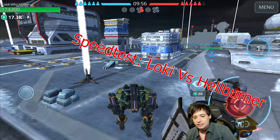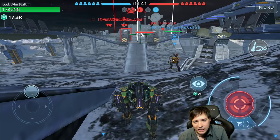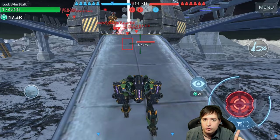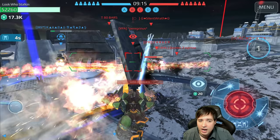Let's do a speed test: Loki versus Hellburner — who is faster to the beacon? I'm running with as much speed as I can have. You could argue I haven't taken the most direct path, but I didn't want to run and fall down the ramp. The Hellburner is actually faster when running at max speed. That shows me Pixonic made a good call with the Loki's speed — it's not the fastest robot necessarily. The Hellburner reached the beacon on Yamantau a good three or four seconds faster. I didn't expect that — I thought the Loki was going to be faster.